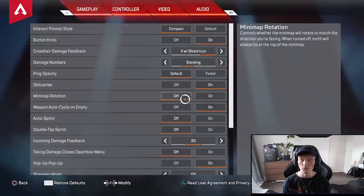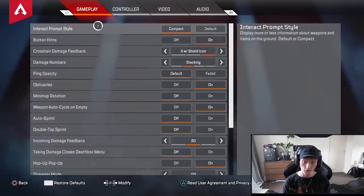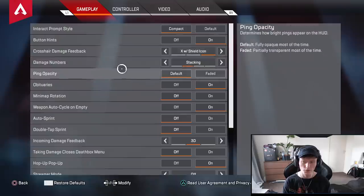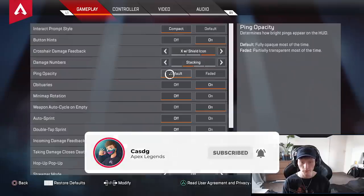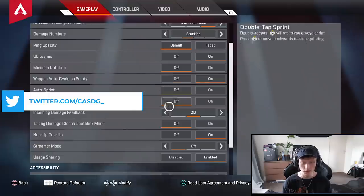First up, let's go into the gameplay settings. I didn't change that much. First up, Interact Prompt style — I'd suggest Compact if you're a more experienced player, or Default if you don't really know the game yet. The rest isn't really important. For damage numbers, I really suggest Stacking. You can do both as well, but Stacking is the best.